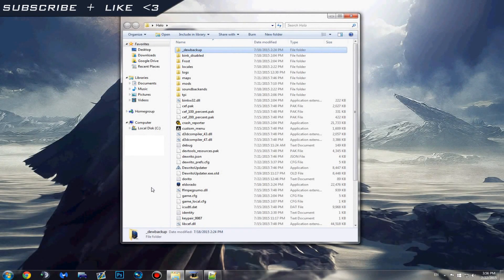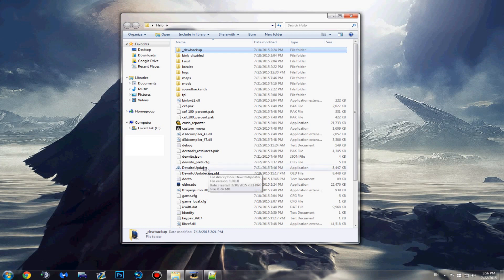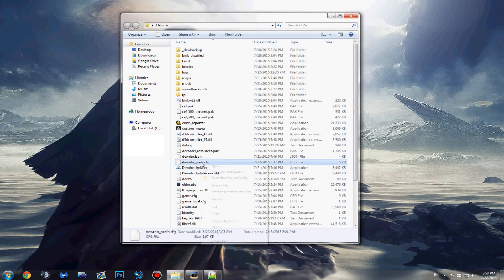Hey there guys, this is Side and today I want to teach you how to edit your server preferences and settings on Halo Online or Eldorito. The first thing you want to do is go to doritoprefs.config and edit that with Notepad or Notepad++.